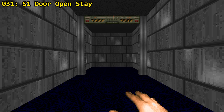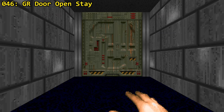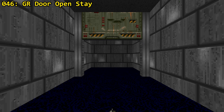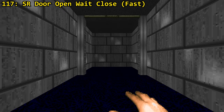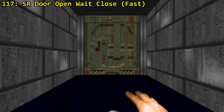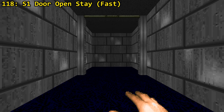The next door type can only be activated once and will remain open. Type 31, unlike Type 1, cannot be opened by monsters. The rest requires the blue, red or yellow key. Type 46 is also special, as it requires a GR trigger, meaning it needs to be hit by hitscan to be activated. The next two doors are blaze doors, introduced in Doom 2, which move 4 times faster than regular doors. Type 117 will close again after 4 seconds when fully open, while Type 118 can only be opened once and stays open.